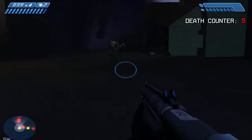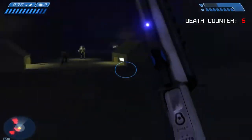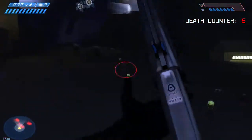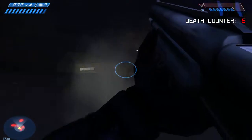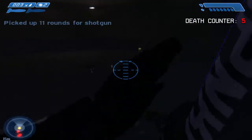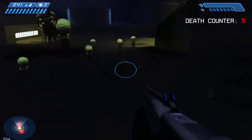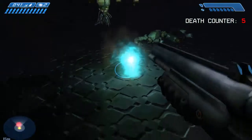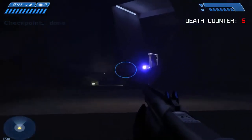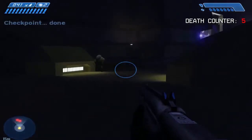Oh shoot — he had a rocket launcher and he just blew himself up. I have a rocket too — just gave me more ammo for it. Let's work these guys up. And now we can make our way to regroup with the bluish light bulb who's guiding us through this place.